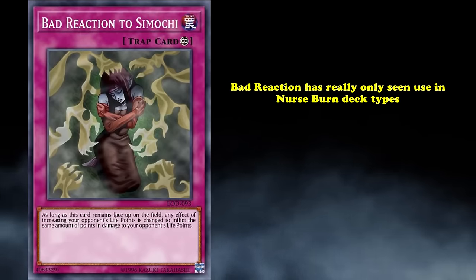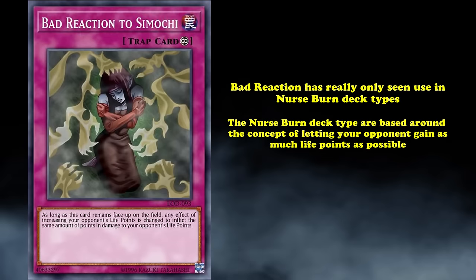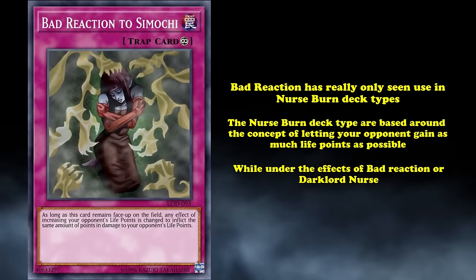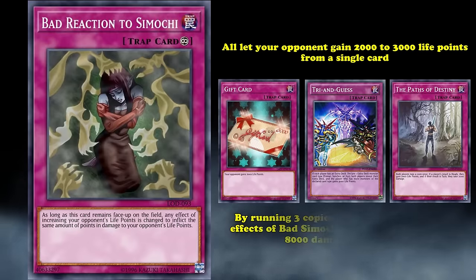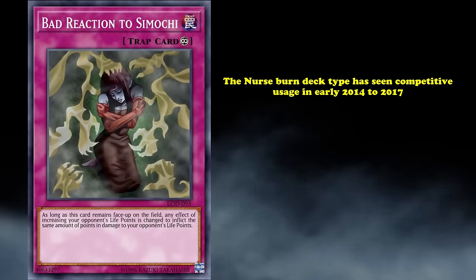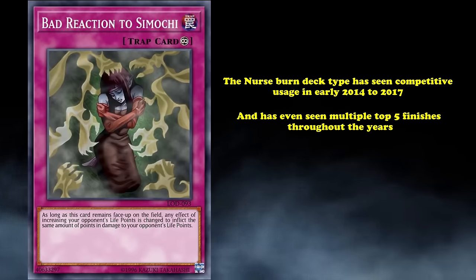Bad Reaction really only sees play in Nurse Burn-type decks because of how the card works. These deck types are based around the concept of letting your opponent gain as much life points as possible while under the effects of Bad Reaction or Dark Lord Nurse. So these decks use cards like Gift Card, Tri and Guess, and the Pads of Destiny that let your opponent gain 2,000 to 3,000 life points from a single card. Then, by running just three copies of any of these cards under the effects of Bad Reaction to Simochi, you can easily deal over 8,000 damage in one turn, resulting in an OTK before your opponent gets a chance to enter their first main phase.